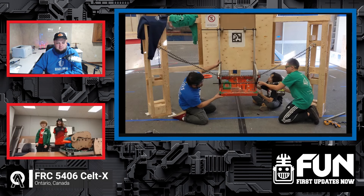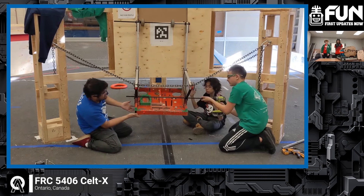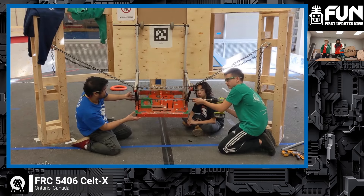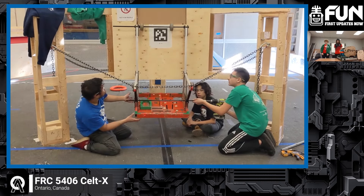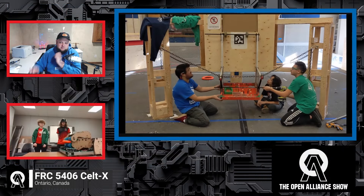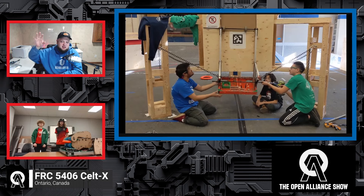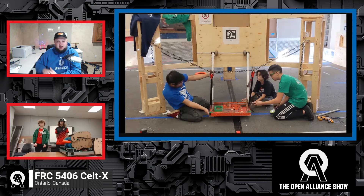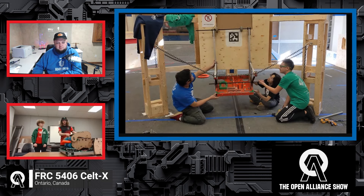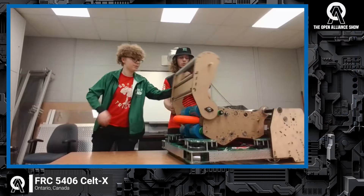We think we'll still have a climber — it'll just be a simple hook. With how things are going, we might not be able to score in the trap at first. That might come with the beta bot or after our first event, which is Durham Regional. For now we're just trying to get the robot working. Also, this trap mechanism is actually longer than it needs to be just to score in the amp — we can save a lot of weight by reducing its length, probably cutting it roughly in half.